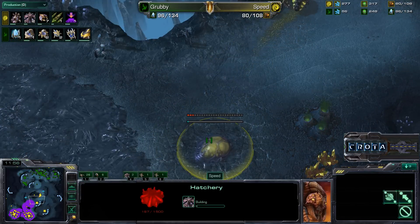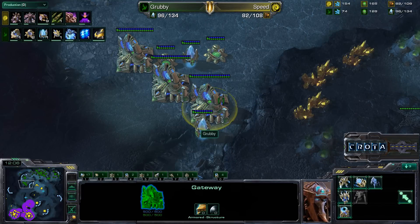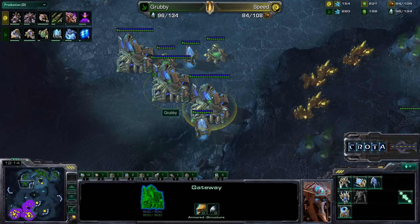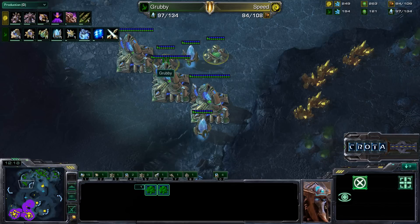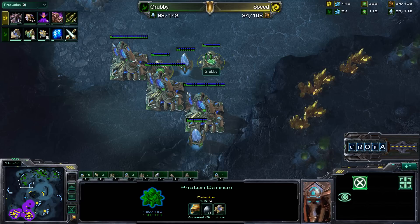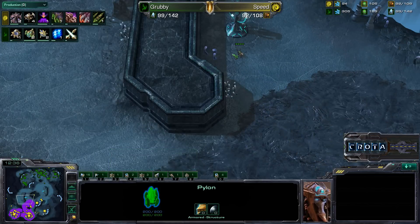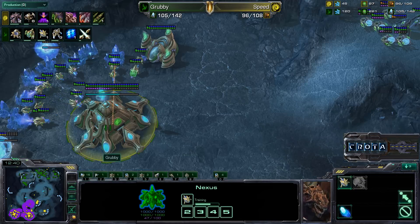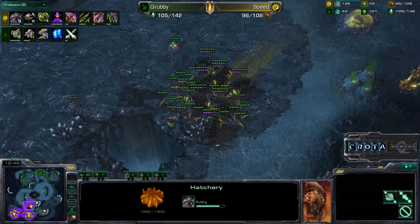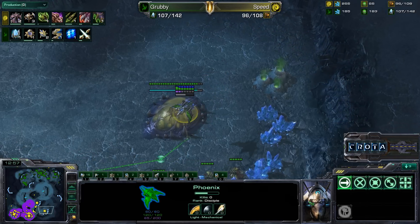The infestors have level one armor upgrades so they won't get shut down as quickly by zealots or stalkers — though those stalkers also have level one weapons upgrades to counter. A hatchery will be placed down at the center gold mine. Grubby's positioning here is strange: roaches from the high ground could attack these gateways, though one photon cannon may be close enough to fight back. Both players still don't know about each other's third base — both very comfortable macroing up, no battles or harassment yet.